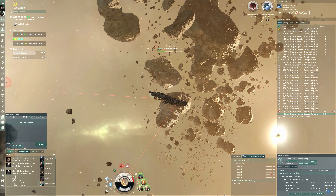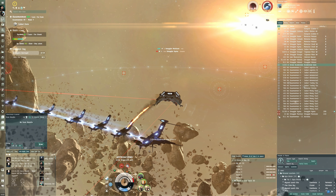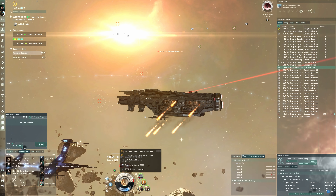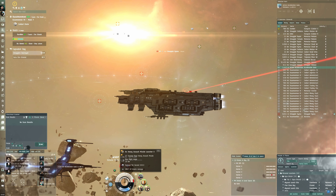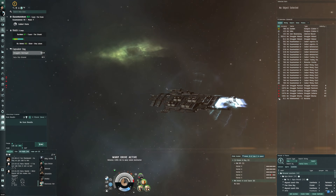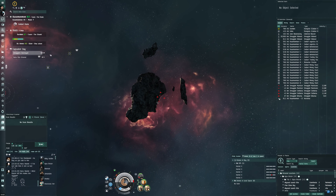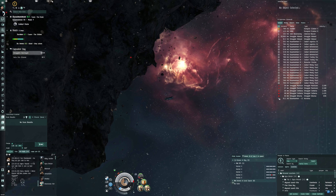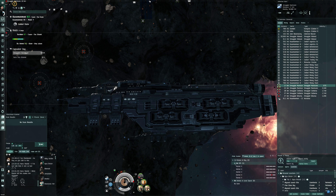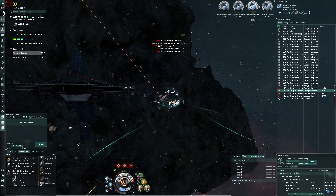Deploying drones again on the Hyena. Let's go to the active acceleration gate — into the next room. We're not dying straight away, which is great. Even if this is a successful run, you have to be careful trying to imitate this — my character has max level alpha clone skills, and sites can vary in NPC composition. As a rule of thumb, never risk what you can't afford to lose.